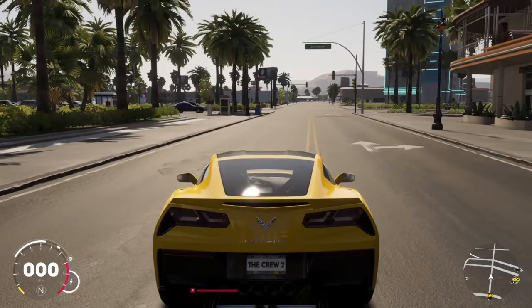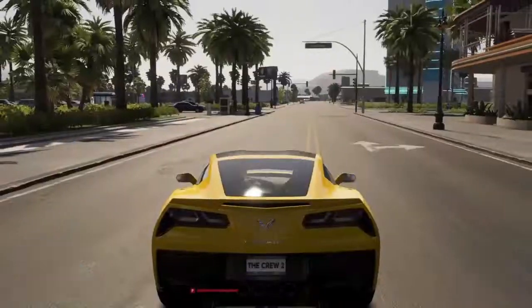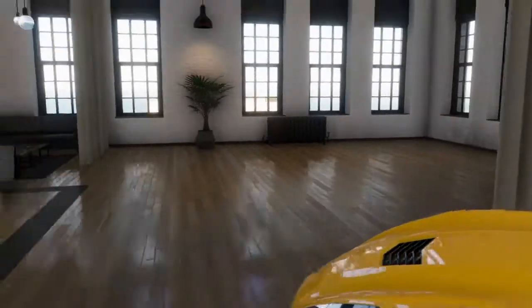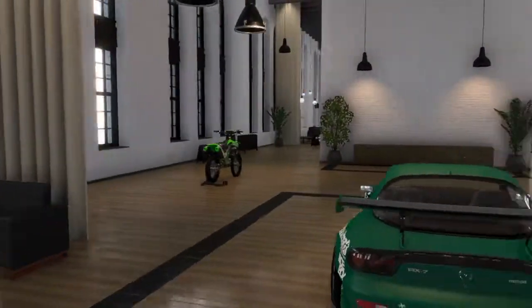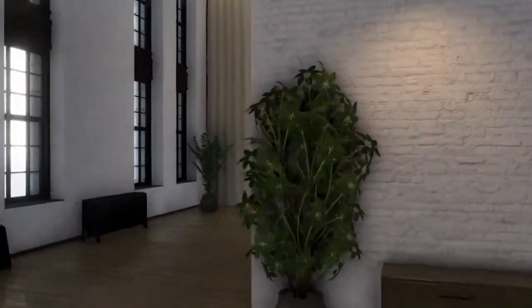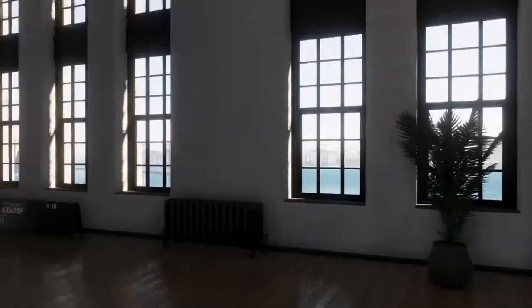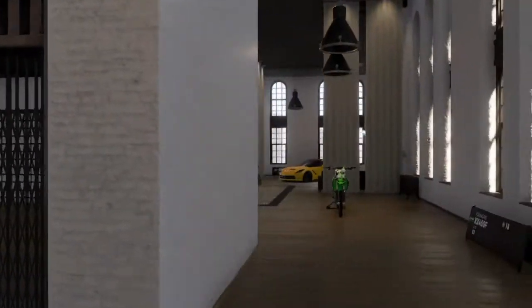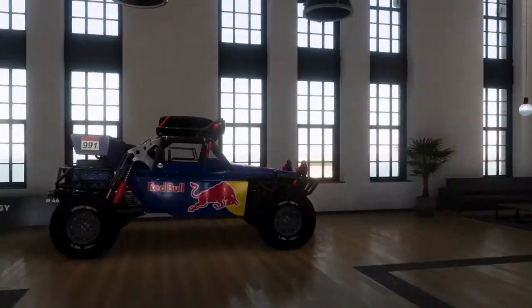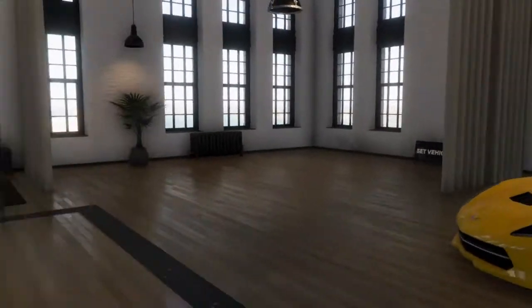I'm just going to run back to the garage and throw on those new parts and customize this a little bit, or at least see what there is to customize — there might not be much at all. Alright, back in the garage. This is how everything changes once you get to the famous level. I'm pretty sure before we only had access to this side, and this was all barred off with walls, but now this is an entire open space and you can put in five more vehicles here — pretty cool.